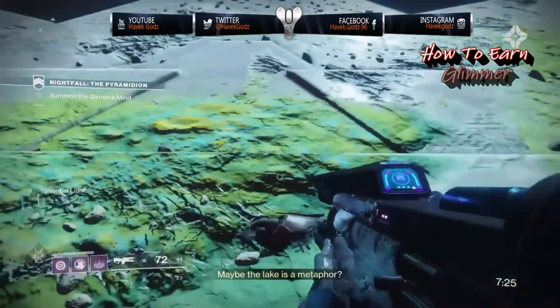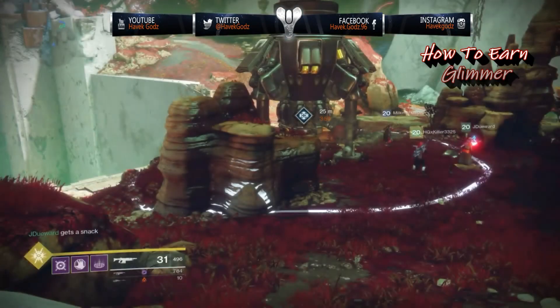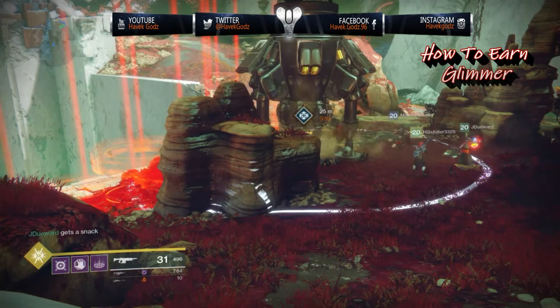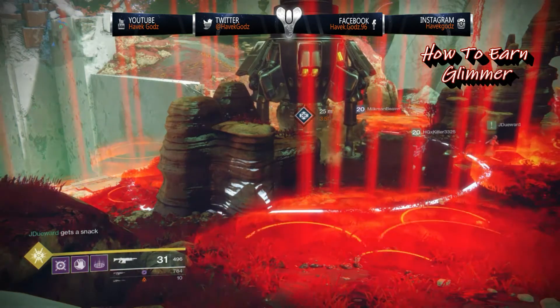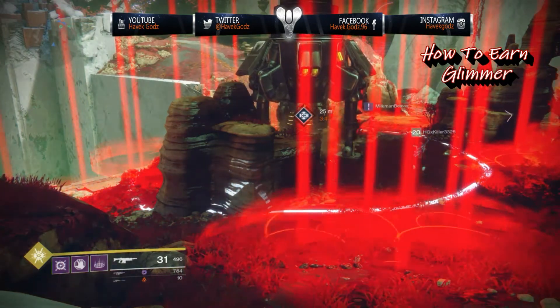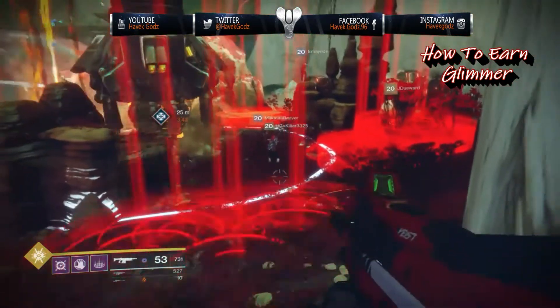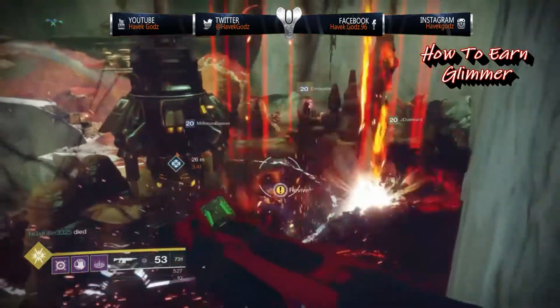Keep in mind the heroic events have the potential to drop more glimmer per enemy defeated. Clearing out random mods will help those numbers pick up. On top of that, you also earn a few engrams along the way — dismantling blue items also gives you 100 glimmer a pop, so things will add up.